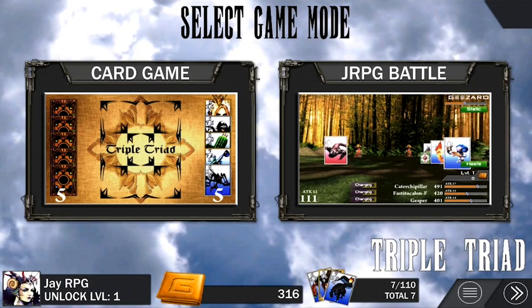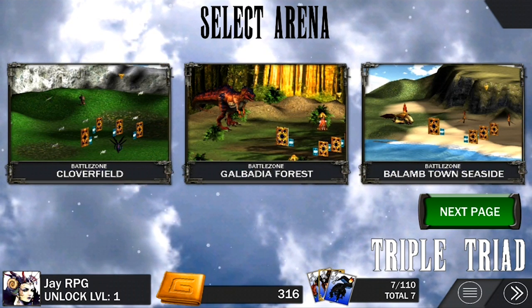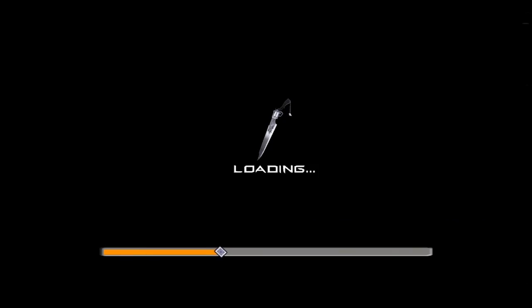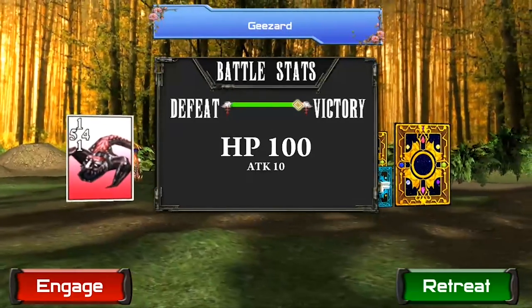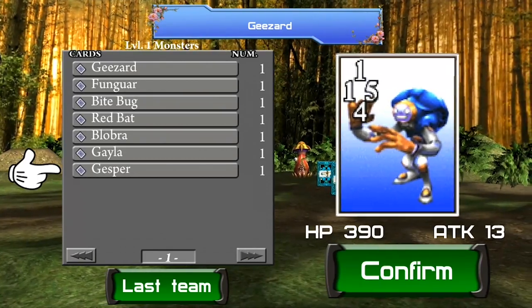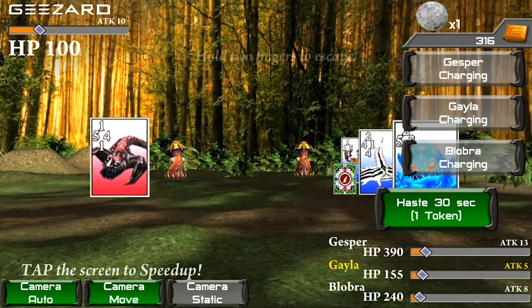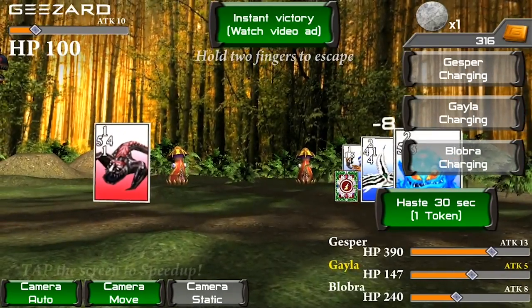The second mode includes a story mode, which is actually built around turn-based RPG mechanics. All your cards are also the monsters held within them, so they have their own stats like HP, Attack, and Mana. You'll pit a team of your cards against monsters in a JRPG battle similar to the system used in the proper Final Fantasy 8 battles.